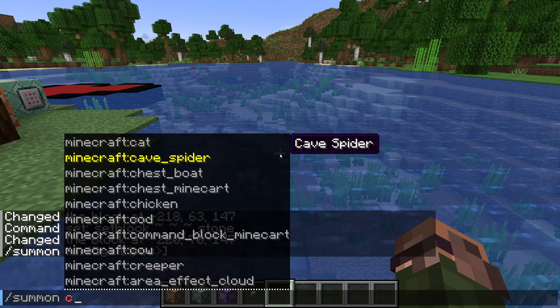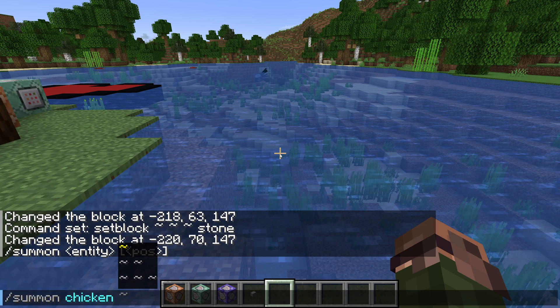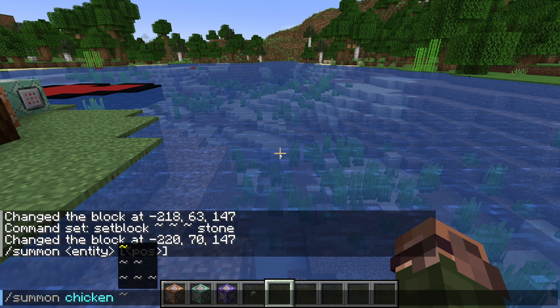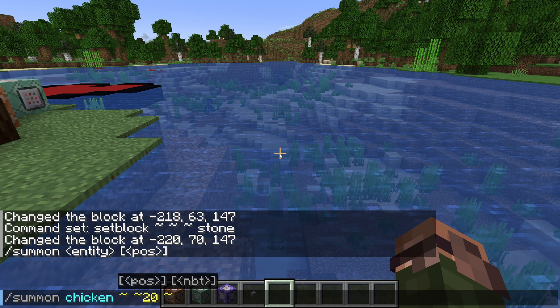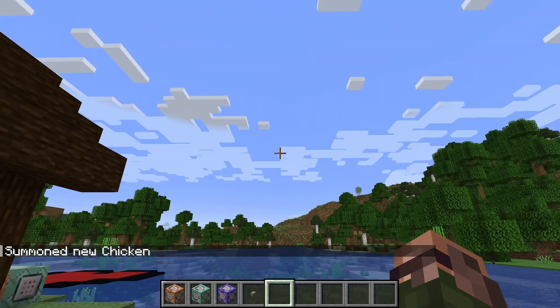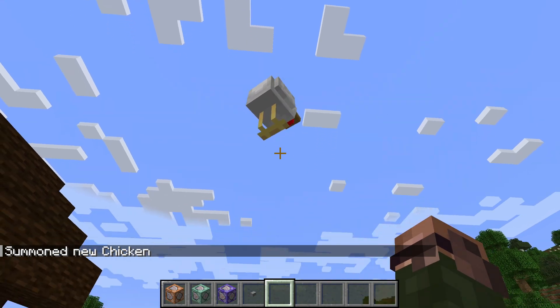Let's summon a chicken falling from the sky above me. Slash summon, chicken — remember that the minecraft: prefix the game suggests is optional. For the position, we want it falling from above, so let's set the x and z coordinates to tilde, and for our y coordinate we'll raise it up into the sky by 20 blocks, making it tilde 20. So our full coordinates are tilde, tilde 20, tilde — here, but 20 blocks up. And here's our chicken floating majestically out of the sky.